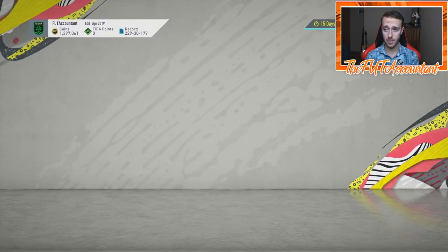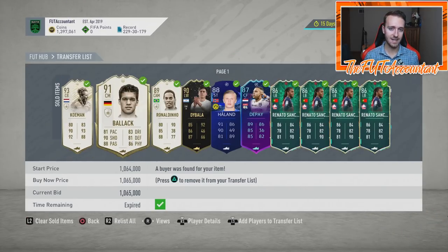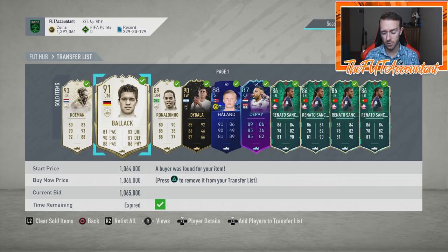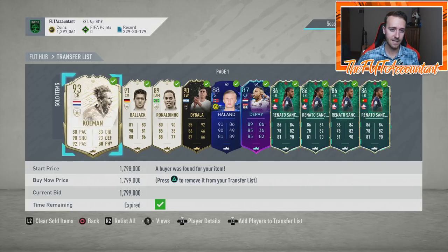I'm going to show you my transfer list right now. These three icons today — Ronald Koeman I bought at 1,699K and sold for 1,799K, so not a crazy amount of profit but it is something. Ballack I bought under a million coins, like 900-something. And this Ronaldinho I bought for 1,087K — so I made around 20–30K on that. Quick math isn't happening for me, but these icons — icon moments and icons alike — in a market that has slowed down and is more dead, these cards on open bid are fantastic late at night. Open bids on icons and just being on the sniping filters.